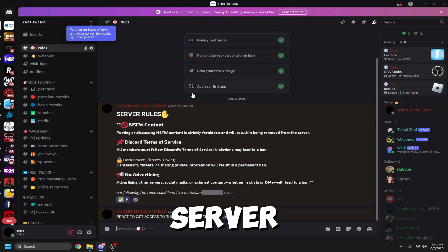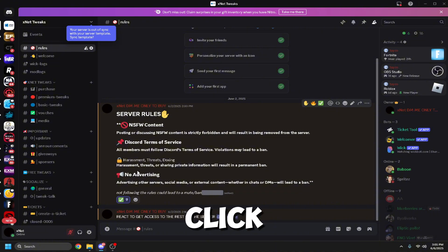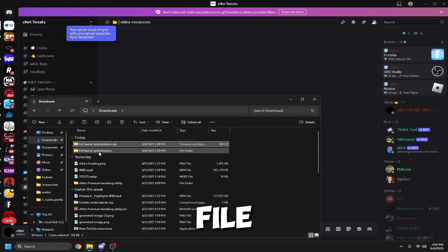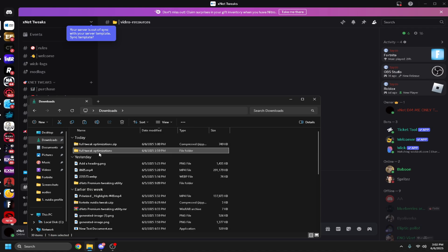Next, join the Discord server linked in the description and go to the free tweaks channel. Click the green checkmark, then click 'Free Tweaks,' then 'Video Resources,' and download the file. Once downloaded you should see the file — click it, click 'Extract All,' and after extracting it a new folder will be created.